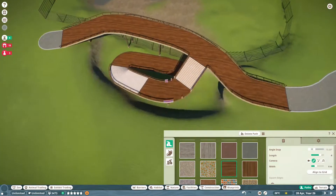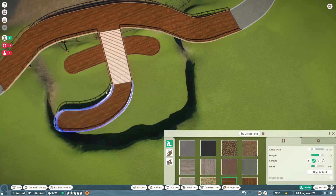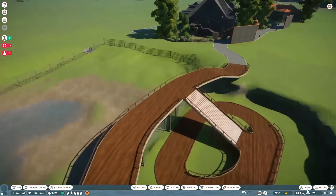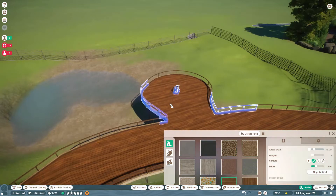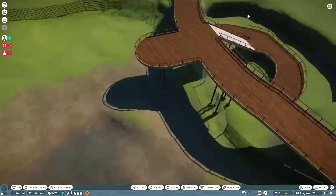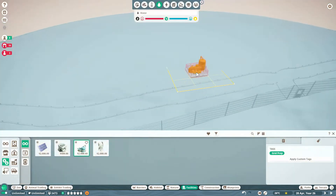We are going to put some Bengal Tigers in here. We are trying to get the paths right, and one of the things I really hate is the paths. I cannot stand the way the paths work on here. I don't overly like them on Planet Coaster either — they just don't link very well. It's very hard to get them symmetrical either side. If you've found an easy way, leave it in the comments below because I can't find it.